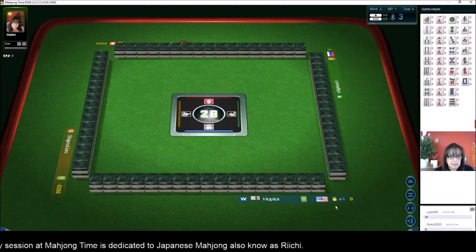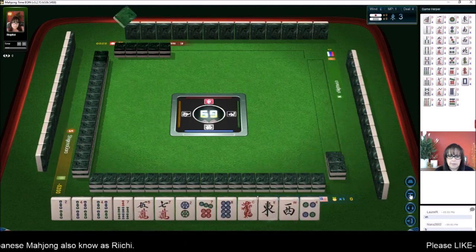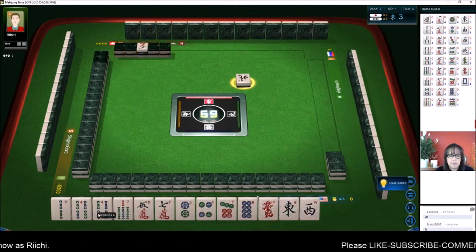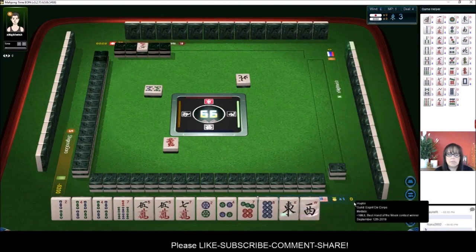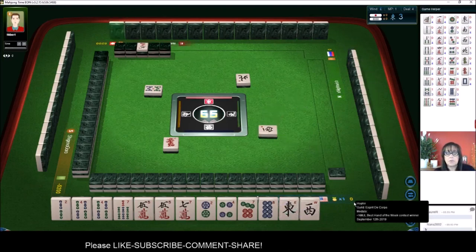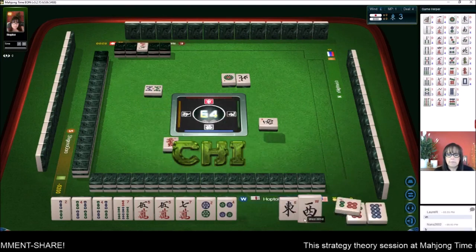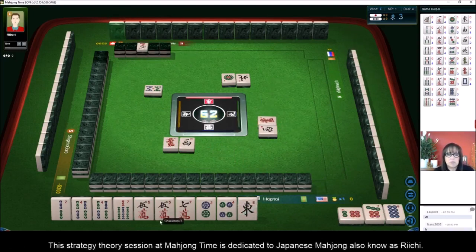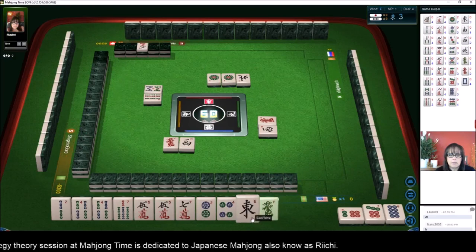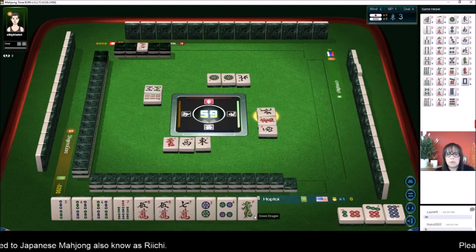All right. We have a pair of fours, a lot of singles. Let's get rid of the single honors and hold number tiles. We could maybe play Tanyao — all numbers two through eight. Tanyao, two through eight. Let's Chi. Open Tanyao is just fine. We might even be able to work in Dora with a six crack. Five crack is the indicator, so six crack is Dora. So we're going to Chi throughout here, maybe work in Dora if we can.